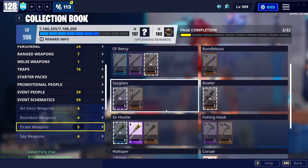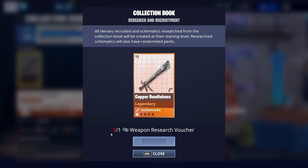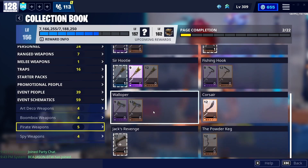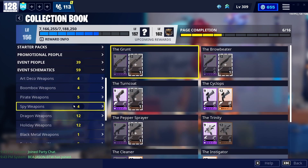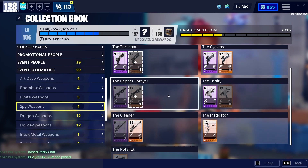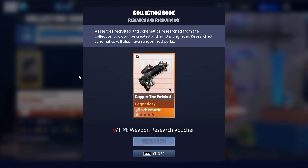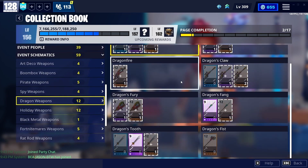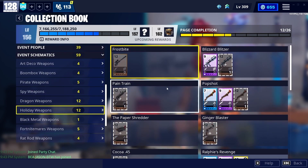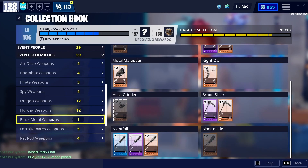For event schematics, you need a weapon voucher or research voucher to unlock these weapons, so these weapons are a no-go unless you have a weapon voucher. They are pretty hard to get, so if you want to grind for one go for it. I have all of these weapons. The Pot Shot is also really, really good — I'll put that as an honorable mention.